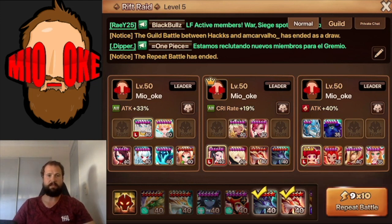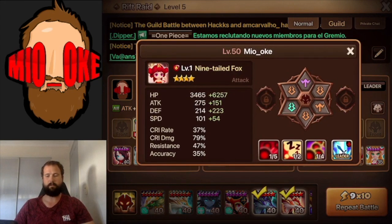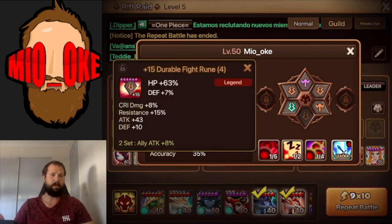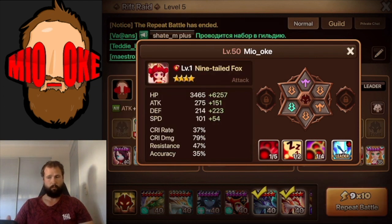We'll start with the standard BJ5 team on the right-hand side here first. The only difference I made to this team is the Fire Ninetale Fox - I have put a little bit of tanky stats on her. You can level her up, 5-star her, 6-star her even, so you need less rune quality on her. It was just easier for me because I already had these runes sitting there, so just throw them on her and get her to the effective HP she needs without having to level her up.